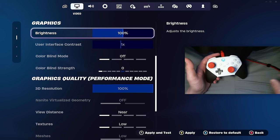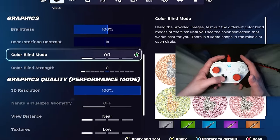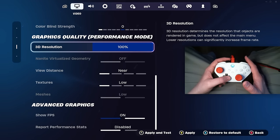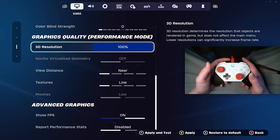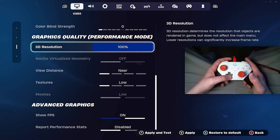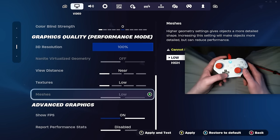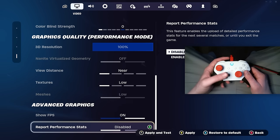Brightness and colorblind settings are personal preference. Personally I think any colorblind mode is super ugly so I keep all of it off. For PC guys, make sure your 3D resolution is at 100% — don't turn this down at all. Even if you are on a low end PC, you're not going to be able to see opponents very well from long range, and it's better to just take the FPS hit of having 100% 3D res. Keep view distance on low, textures on low, meshes always on low. Keep report performance stats off.